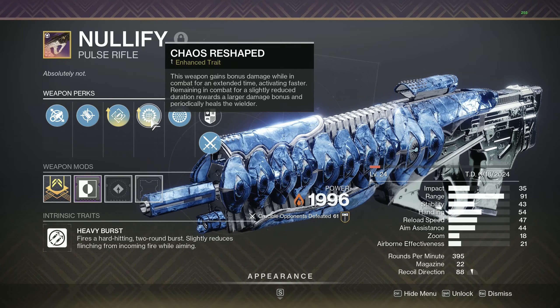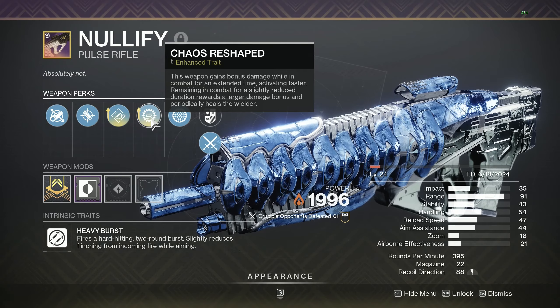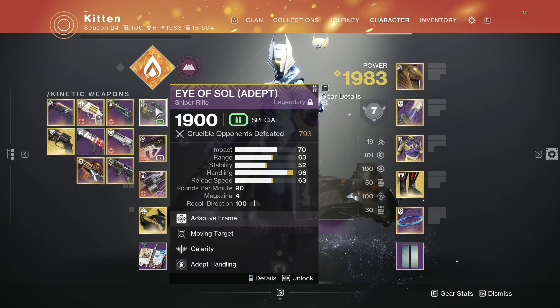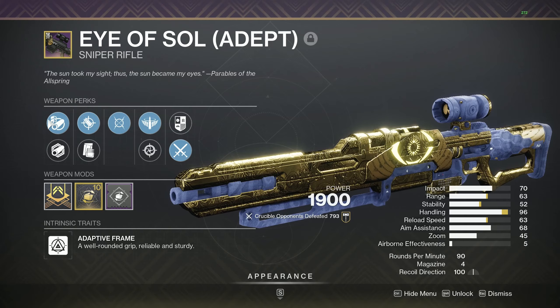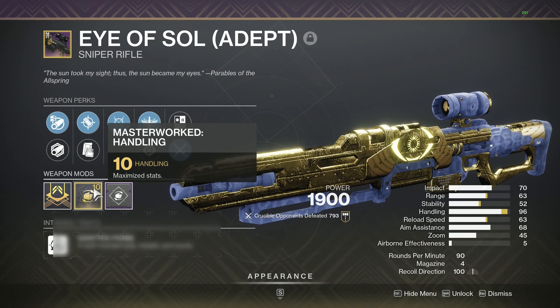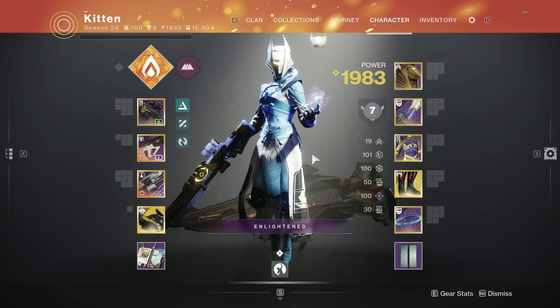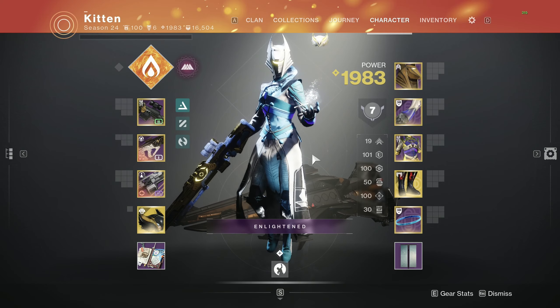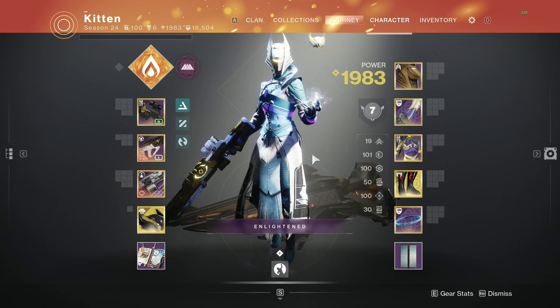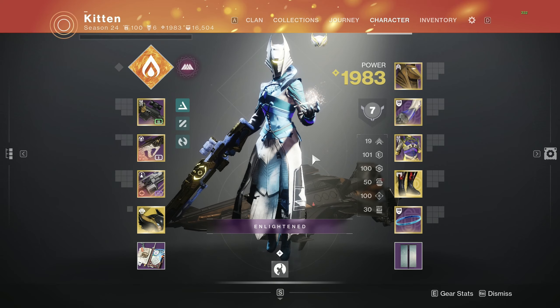How we're going to try and use this is we're going to go Float Warlock and just do what we can with it. Apart from that, we are going to be pairing it with the Eye of Soul Sniper, and our roll is Arrowhead Break, Accurized Rounds, Moving Target, and Celerity with Handling Masterwork. I hope you guys enjoy this video. If you are new here and enjoying the content, please go down below and subscribe to the channel and have post notifications turned on so you get notified whenever I upload.